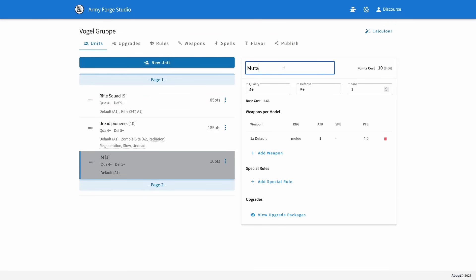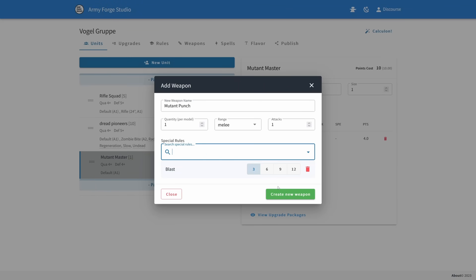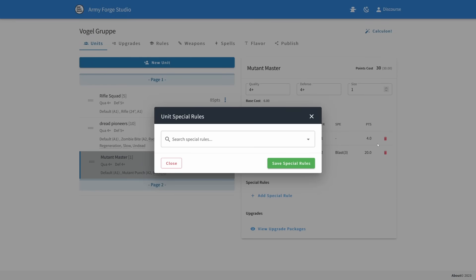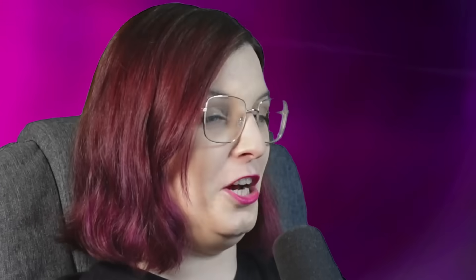Let's lean into the zombie undead theme and create a hero unit specifically designed to buff up the zombies. Let's call him the Mutant Master. I'm actually basing this on a model I already own — he's got a big mutated hand, so we're going to give him a mutant punch in melee with blast so he can actually hit multiple people with one attack. He's basically Sauron, but German. Let's also make a new rule for him: a 12-inch aura allowing any undead around him to re-roll regeneration rolls, increasing their durability. And because he's a mad scientist, let's just give him a laser gun.